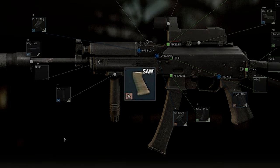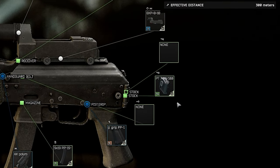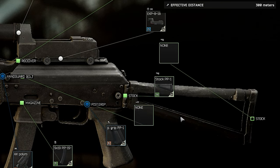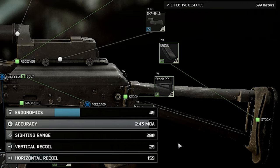In terms of stock, we have a couple of choices, but even if you use something as expensive as the PT stock, it doesn't come close to the standard stock with a rubber pad. So if you really want to push the recoil down, use the rubber pad.